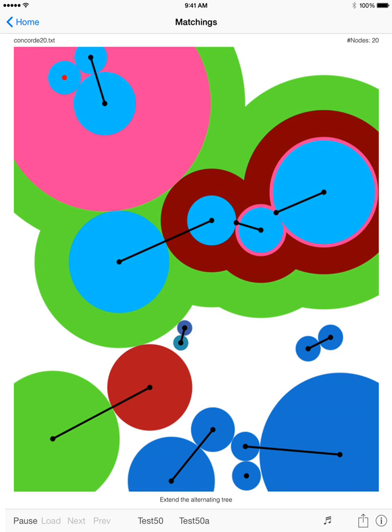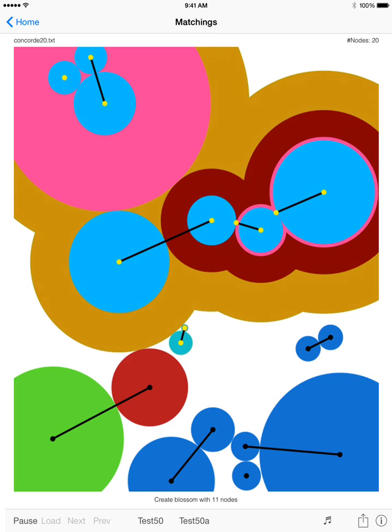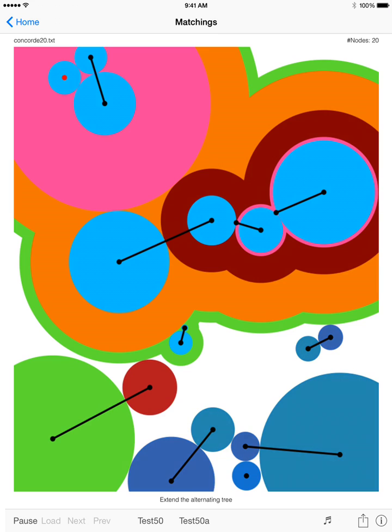Extend the alternating tree. Make a dual change of value 37.5. Create a blossom with 11 nodes. Make a dual change of value 98.0. Extend the alternating tree.